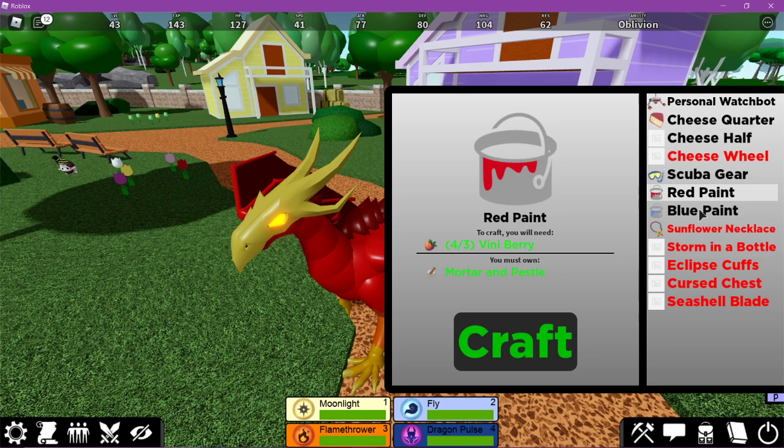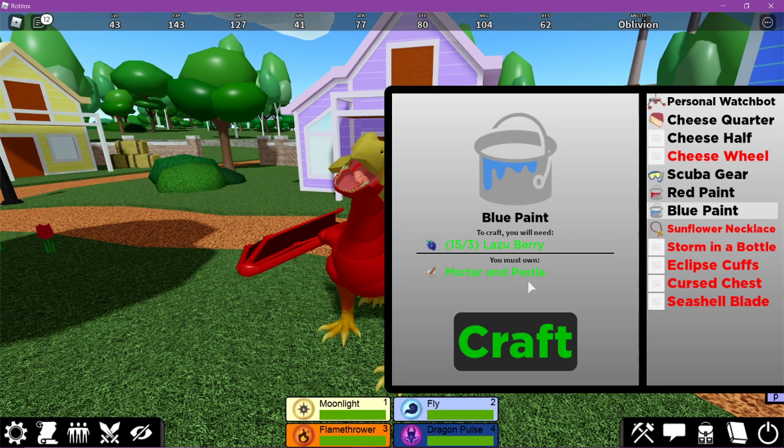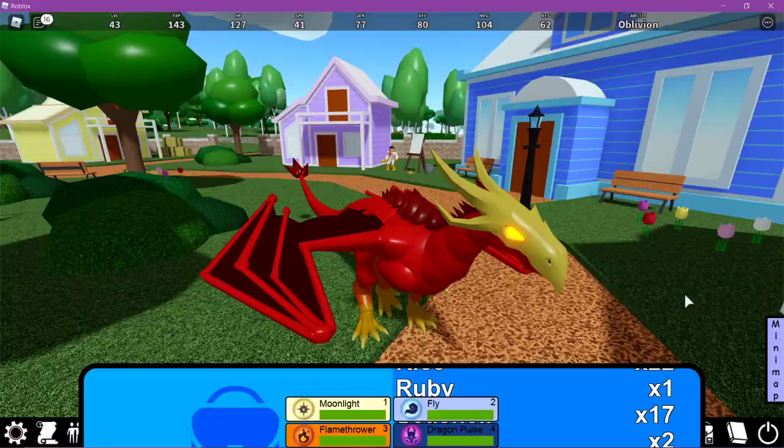Now when you open your crafting menu — this button with the hammer and pickaxe — you should have two new crafting recipes. You're going to want three of each. We already have enough to get the blue paint out of the way, so craft one, two, three. I'm just going to craft all of them to be sure. Then red paint — we're going to need a little bit more of that.